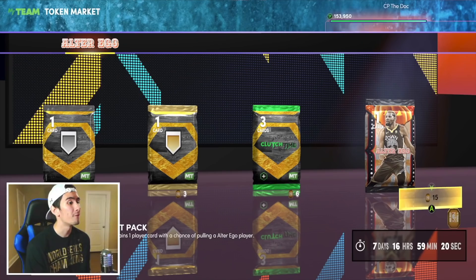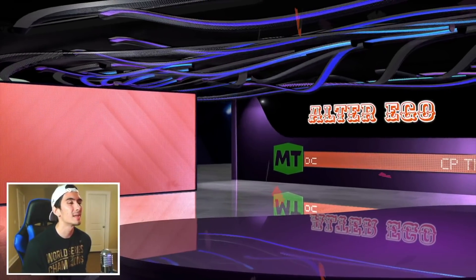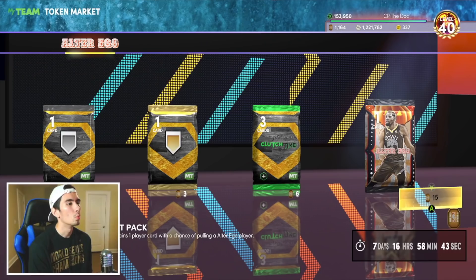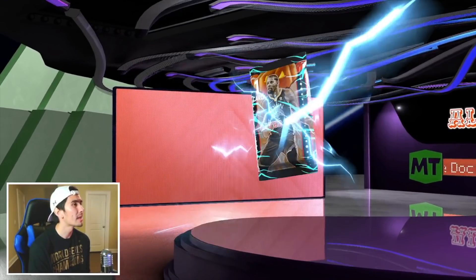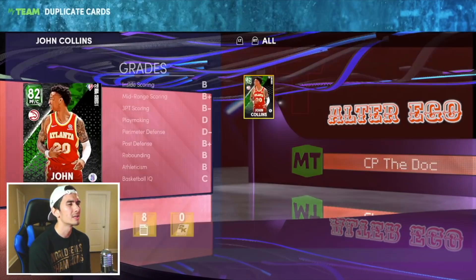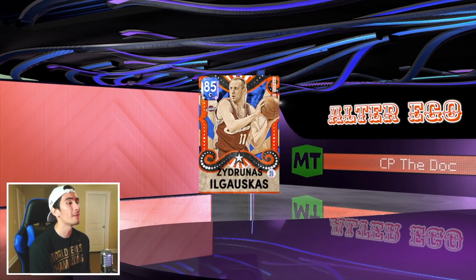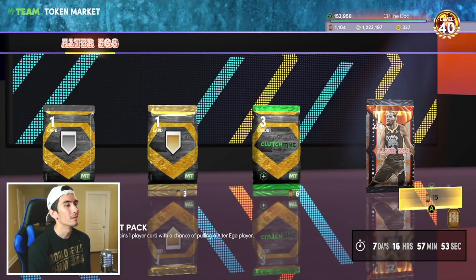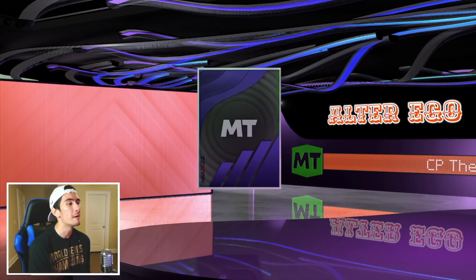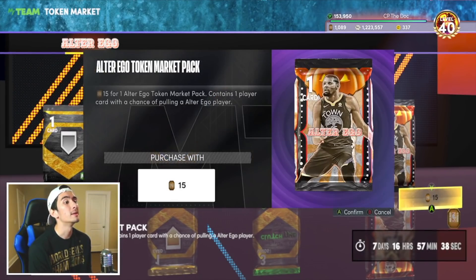That's now five Amethyst players, one Diamond player, and a bunch of Rubies, Sapphires, Emeralds, and golds. Will I get one more Diamond before this video is over? Gold Markell Fultz - I don't have him yet. Emerald Kemba Walker - I already have him. We're almost at 1,000 tokens spent, that means we only have a few more packs left. Emerald John Collins. Zydrunas Ilgauskas again. Another Russell Westbrook - let's send him to auctions.